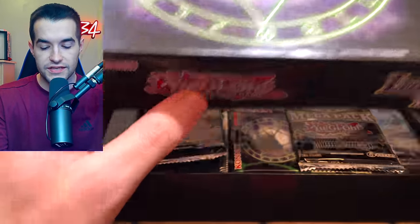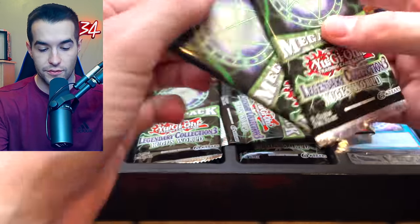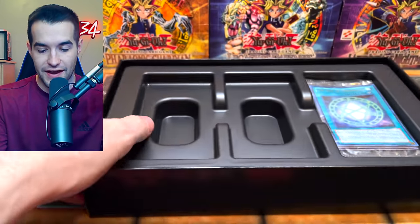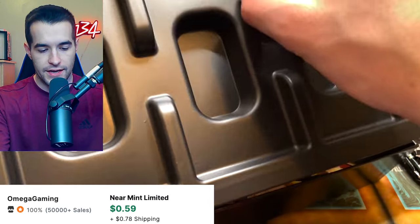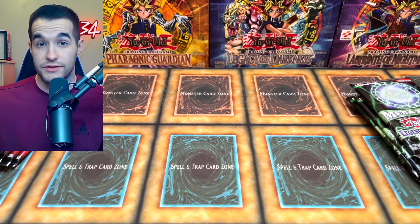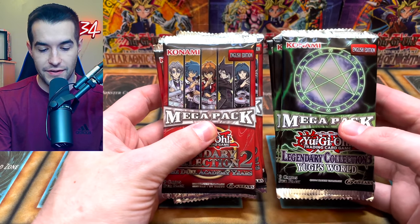This is one of my favorite reprint sets ever because there's some really awesome cards they reprinted in like secret rare and stuff. They even got some of the old school stuff and made them — like vanillas and stuff — so it's awesome. Five packs, plus the Seal of Orichalcos and the game board, which is pretty cool. We're not gonna open those promos because we already saw them on the back. Now let's get into the battle — five packs versus five packs.